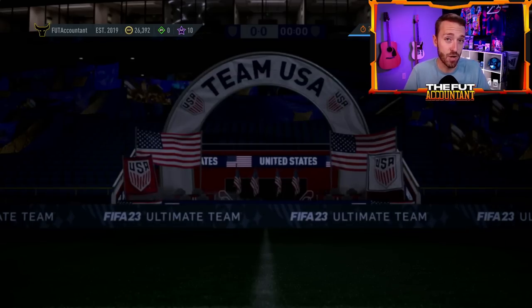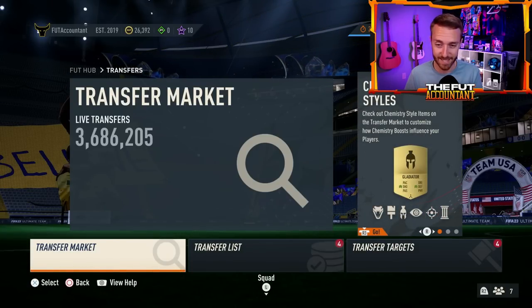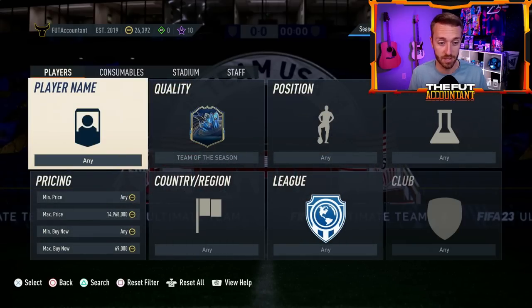At the same time, this is draining a ton of coins off the market and it's going to hurt the market a lot in the coming days and next couple of weeks as coins continue to be drained. TOTS cards are still required in SBCs, and as you can see with prices rising, people don't have that many TOTS cards in their club — there's a lot of demand and not a lot of supply. A silly price for Team of the Season cards, but it's impacting the market as we can see right now.